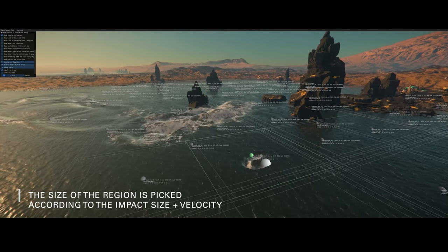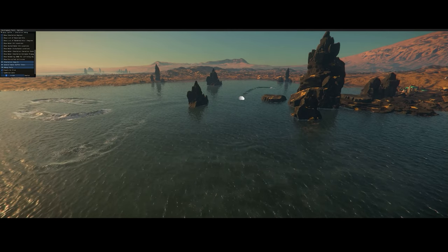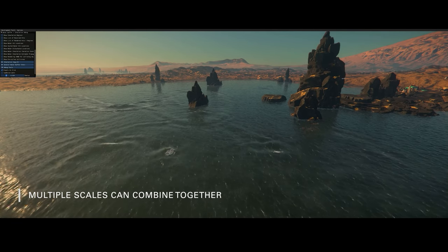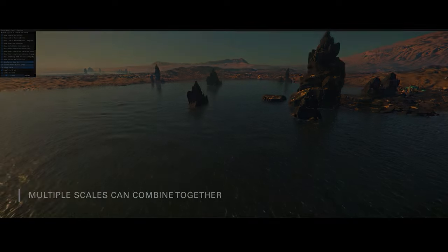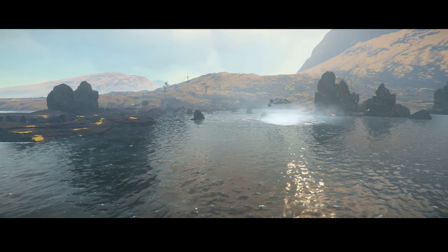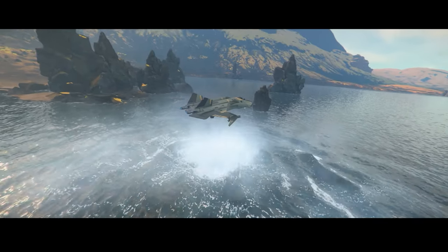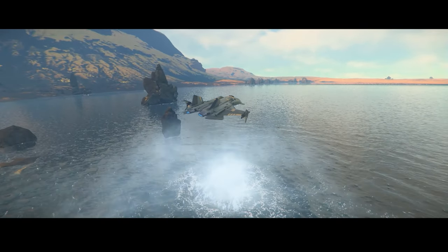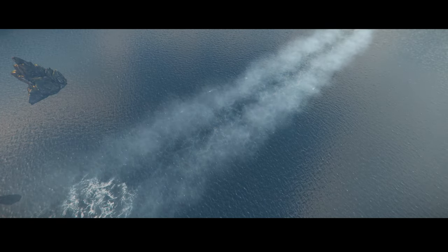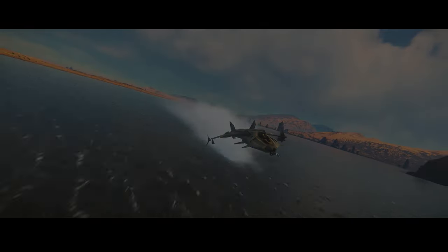The developers didn't stop there. They've introduced a groundbreaking water surface simulation influenced by physics and various in-game factors. This means that everything from walking through puddles to firing bullets creates accurate ripples and waves in the water. It's a level of realism we've all been waiting for. The water changes in Star Citizen are a visual marvel and add an extra layer of immersion to the game. We are in for a real treat when these changes are implemented.